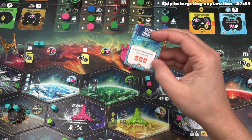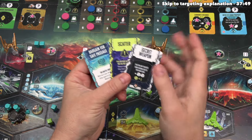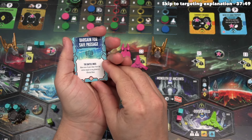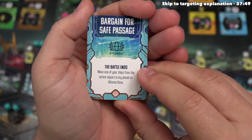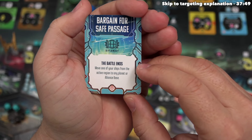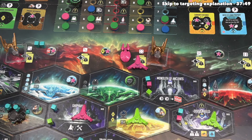We're the only player here, so we discard our diplomacy card and draw three random tactics cards from the top of the deck. One of the cards we drew is another diplomacy — remember, you can only play one diplomacy per battle. This one specifically says if we had played it, the battle ends and we move one of our ships from the active region to any planet or alliance base. That's exactly what I was talking about where a diplomacy card could stop a battle before it even begins.